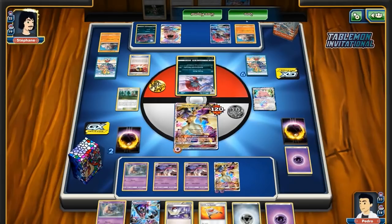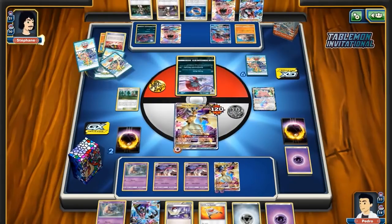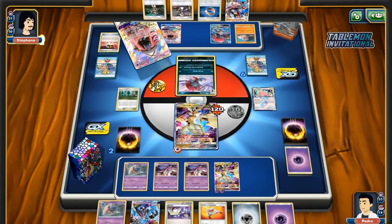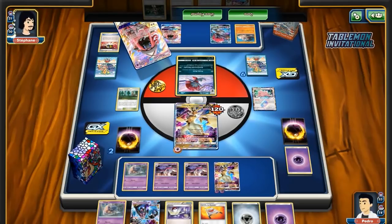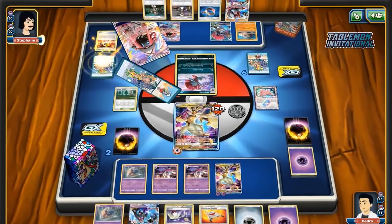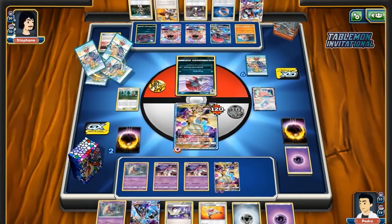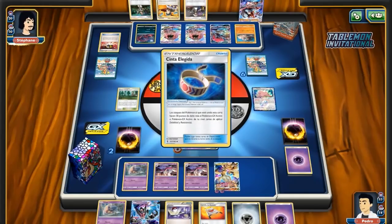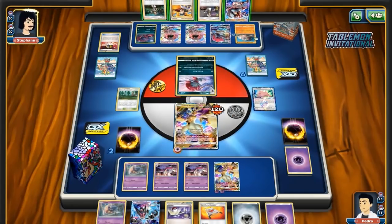Obviously cutting Choice Bands offers more space for consistency, as we see with Pedro's increased stadium count. But in my experience playing Malamar, there were so many instances where I wished I had Choice Band even when I was playing it. Even a one-of Choice Band in the deck — it's almost like an ACE SPEC type card for yourself, so that you can Distortion Door and knock out Leles with Giratina. That alone is such a huge thing that opens up for you with the deck.